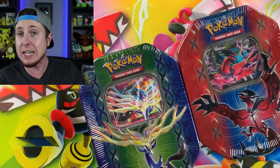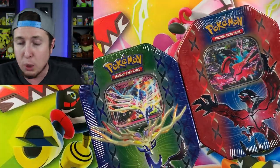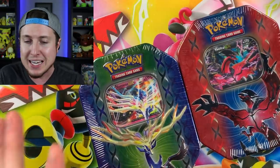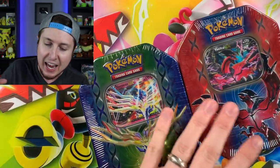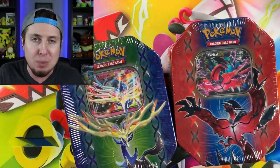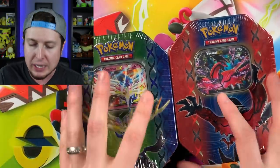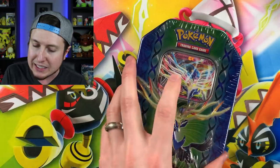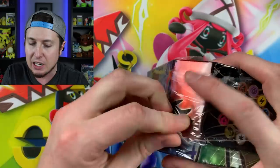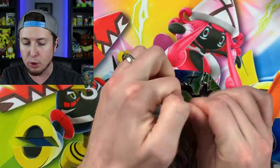Pokemon tins in a Kmart that was like in the middle of nowhere, but I decided to take a little trip out of the way to that Kmart while I was doing something else to see maybe if we could get lucky and find some cool Pokemon stuff we don't usually see. And look what we found — these tins right here. Xerneas EX and Yveltal EX. Now a quick look at these you might think, okay, what's the big deal? We've seen plenty of Xerneas, plenty of Yveltal. But it's what lies inside — it's the treasure that is inside. There are some booster packs inside of these tins that we don't usually see anymore in stores.